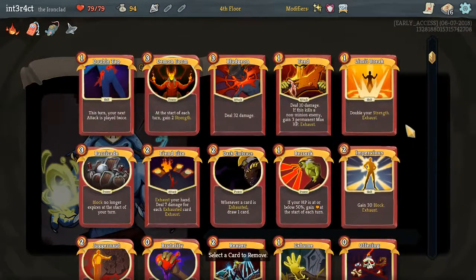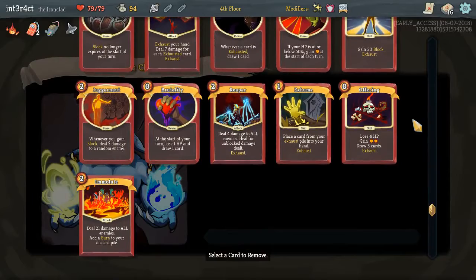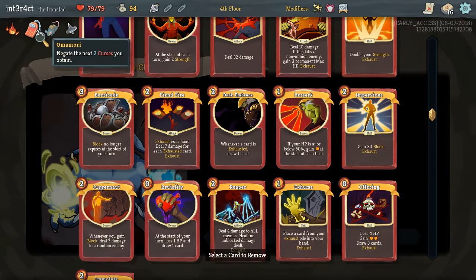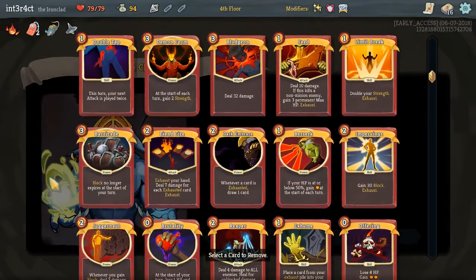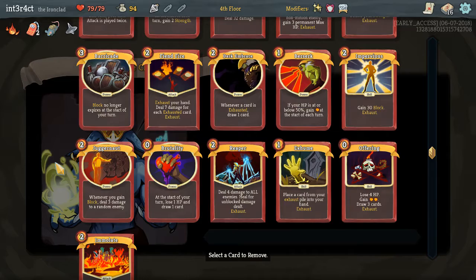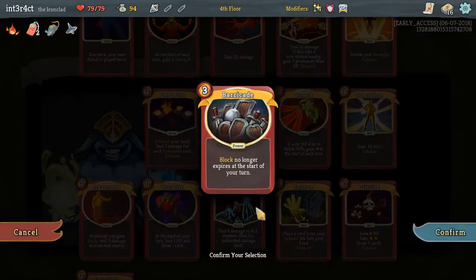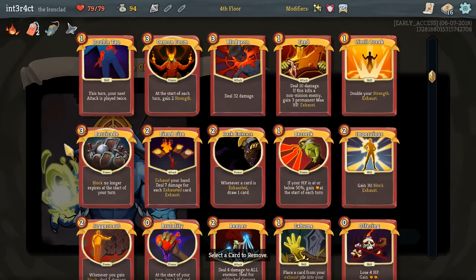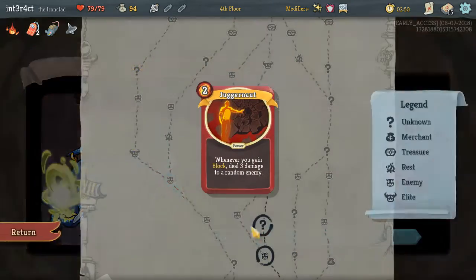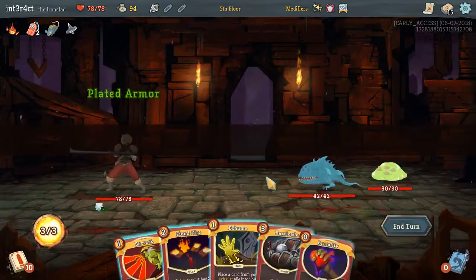Remove a card — what do I want to remove here? What I think is the worst card in the deck — that's a tough call. It might just be Juggernaut, although Juggernaut does at the end of your turn deal three damage to a random enemy — but that's not good, is it? Barricade also seems awful. I think we get rid of Juggernaut. I think Juggernaut's the worst card hands down in the deck so far.